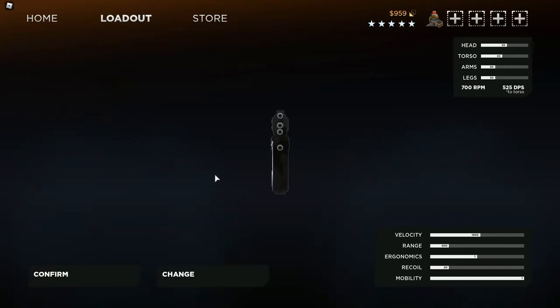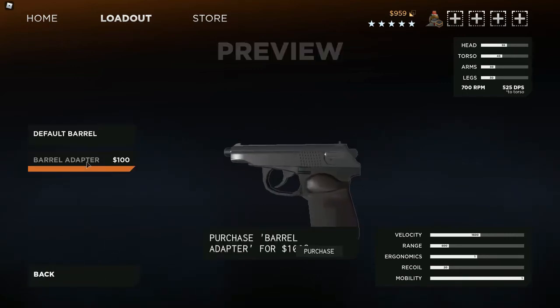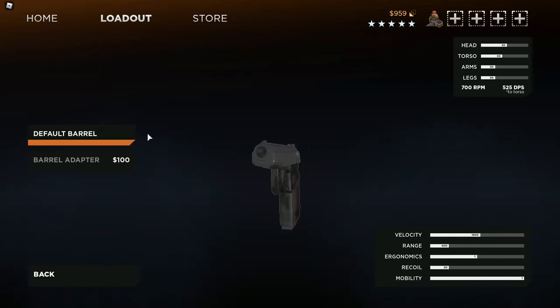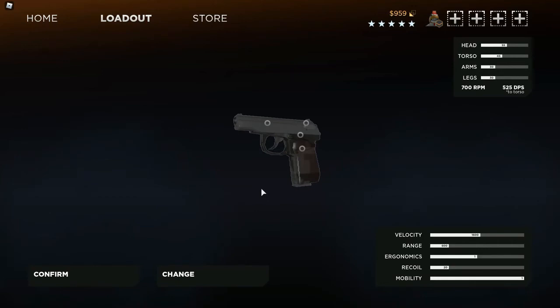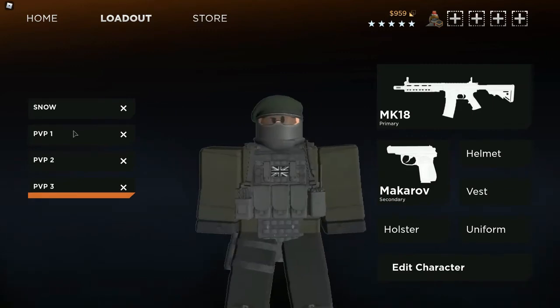For the secondary pistol, you don't really need to change anything, and you can't change much with it anyway. You can add a barrel adapter, but I don't think it actually does anything — it's probably just for making the gun look like a different gun. So now let's make the outfits for these loadouts.